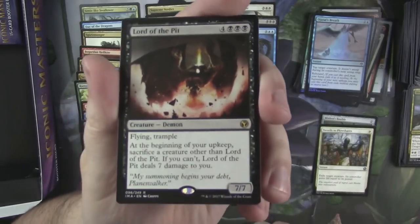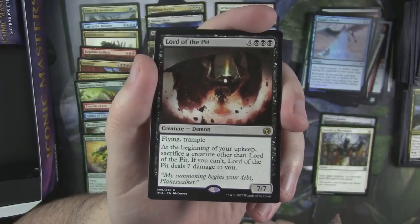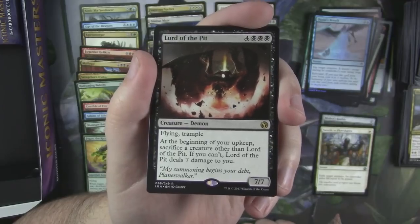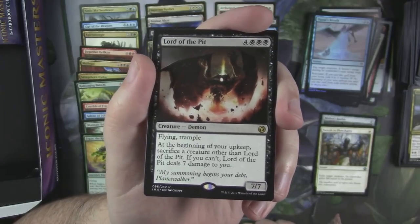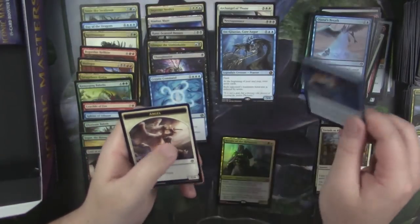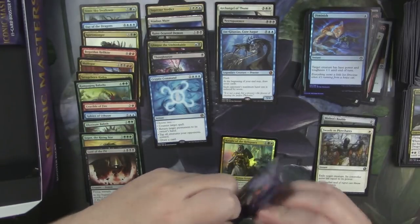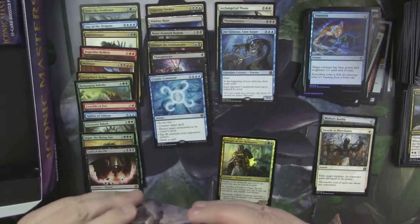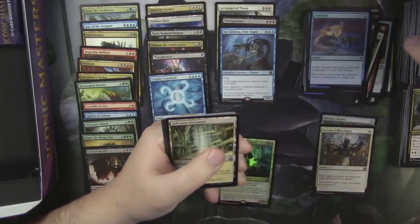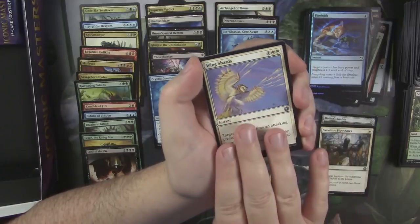And Lord of the Pit — this card brings back memories for me. I actually have a copy of this card from Fourth Edition or something along those lines, and I used to play with it all the time. This card in Breeding Pit, man. Lord of the Pit and a foil Diminish. Definitely an iconic card — a 7/7 flying trampler for 7 was just pretty crazy back in the day.